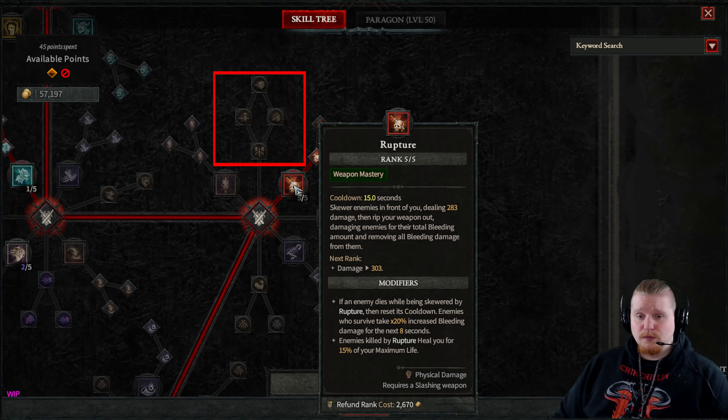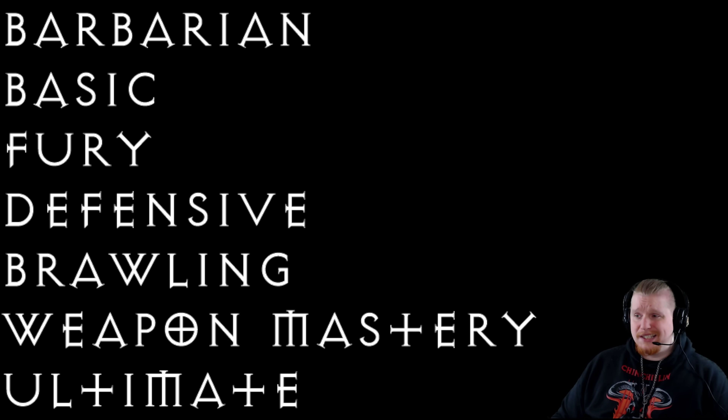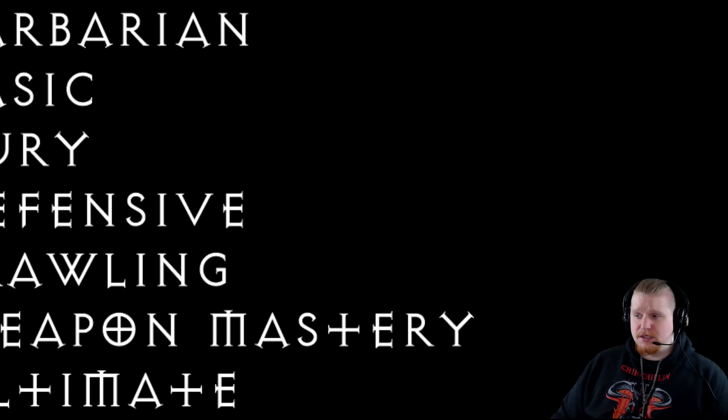Besides the three main categories, we also have specific categories within each class. For the barbarian, we have basic attacks, fury-based attacks, defensive maneuvers, brawling, weapon mastery, and ultimate. Weapon mastery and ultimates are at the bottom of the tree, and weapon masteries — you can only choose one of. At the very end of the tree, you will have access to ultimate skills, which have very long cooldowns and are only obtainable once you've gone to the very bottom of the tree.